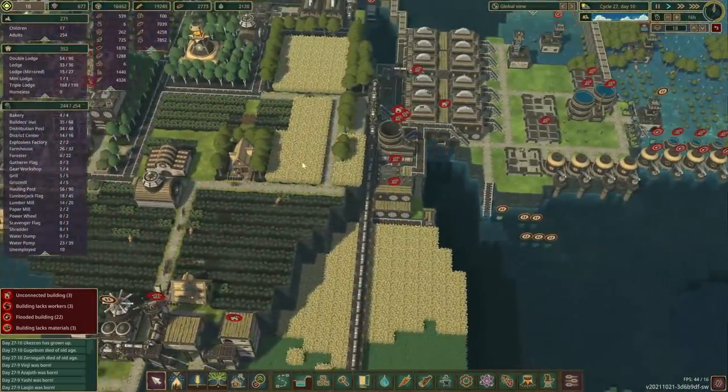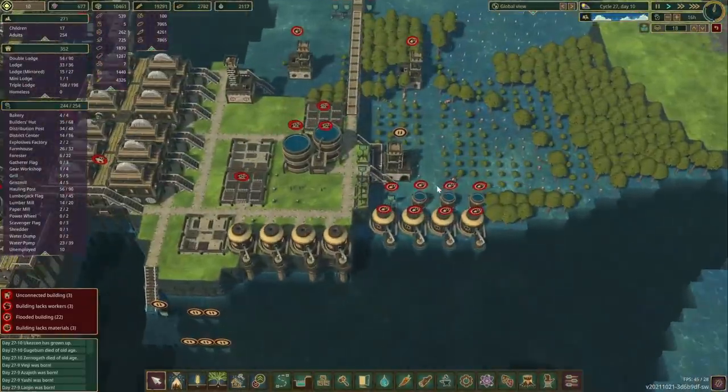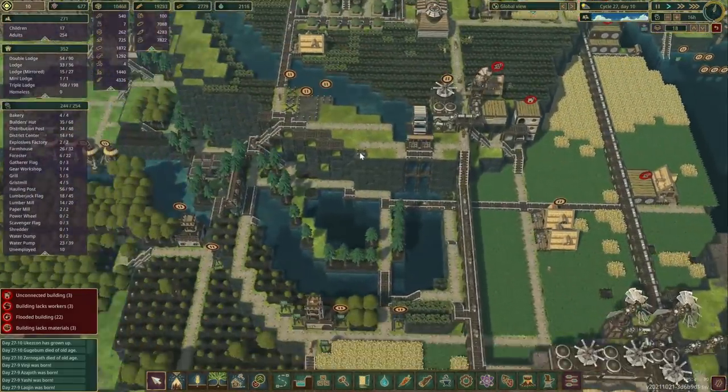I don't really want to take out the haulers — I think we're just going to need more beavers. They're cutting down some logs over here as well. Well, let's leave it and start building some things.